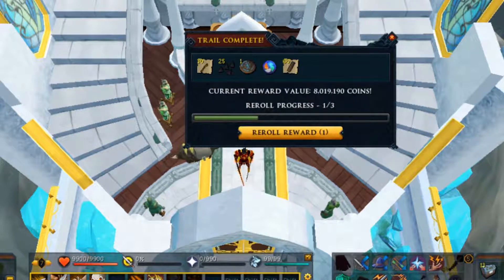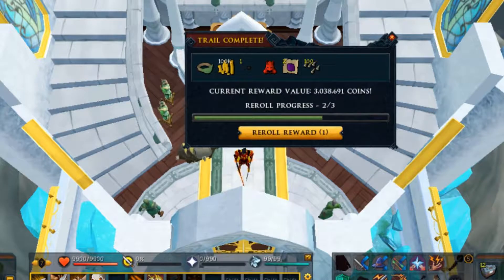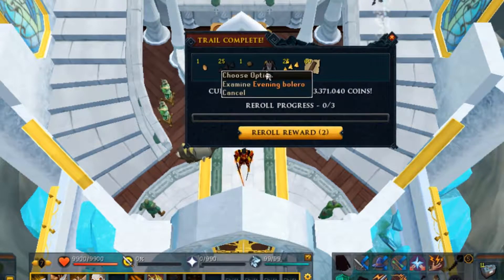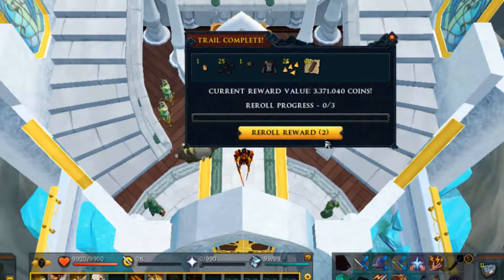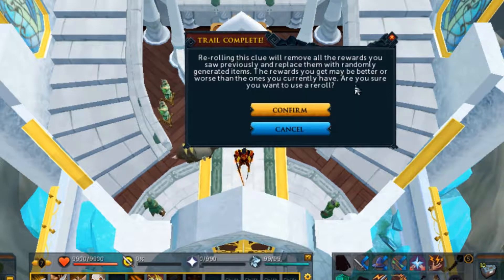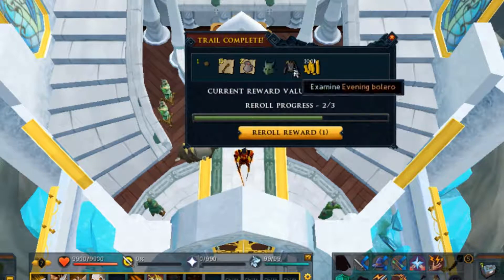13 left, just over halfway now. We've got a ring of trees - 3 mil - and again a lot of 3 mil clues here. We've got an evening bolero with 3.4 mil, 3.3 mil with two re-rolls, and 400k - that is going to be a re-roll. We've re-rolled into 500k; I'm not going to use the next one yet though. And 3.8 mil with two uniques there: onyx dragon mask and evening bolero, that's the second one of those.